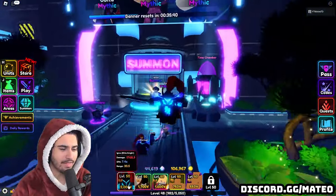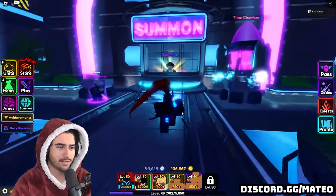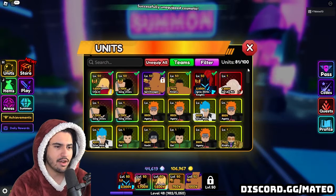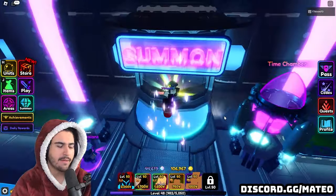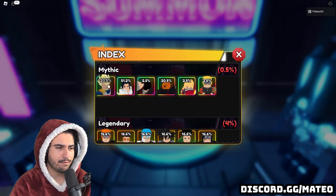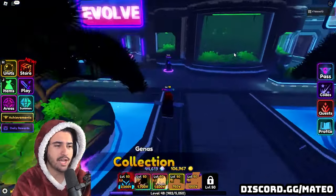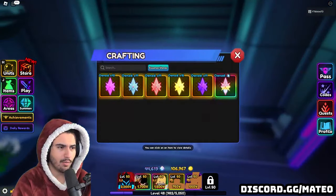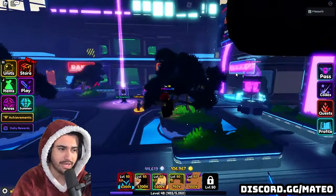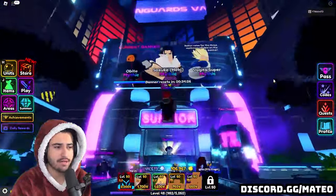I have the Igrus Evolved aesthetic on — it's looking pretty sick — but I'm going to go ahead and unequip it since the red hair sticking out of the helmet takes up so much space. On the banner we have Obita, Vojita, and Sasuke in the middle. Vojita and Obita are both at 20% and Sasuke is at 51%, so we have a much higher chance to get him. Let's check our essences — we have a ton, so we should be fine to evolve Sasuke if we get him, though we'll probably need to grind a few legend stages for all the items.